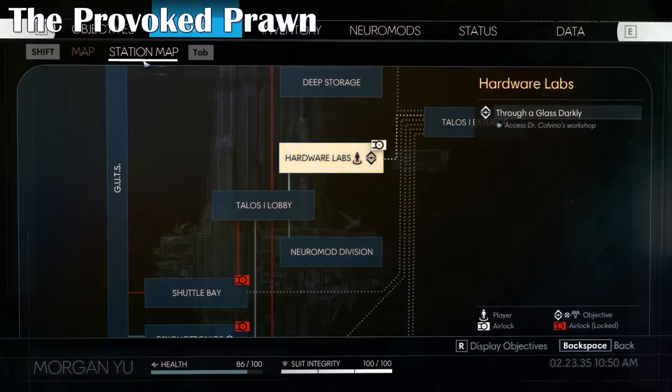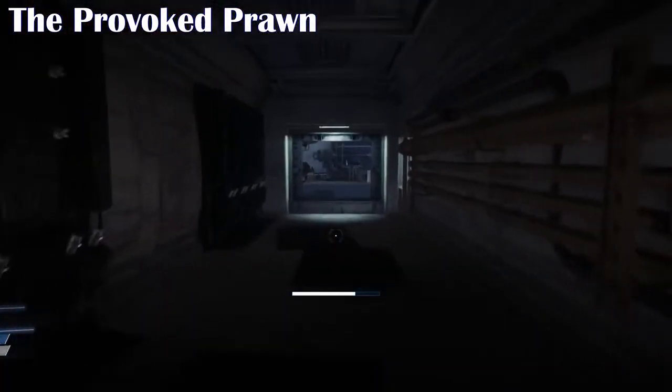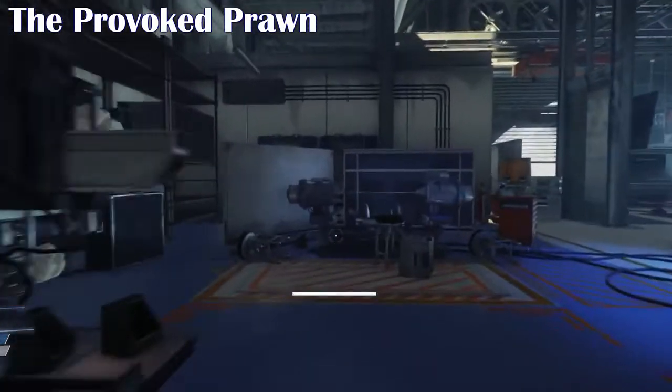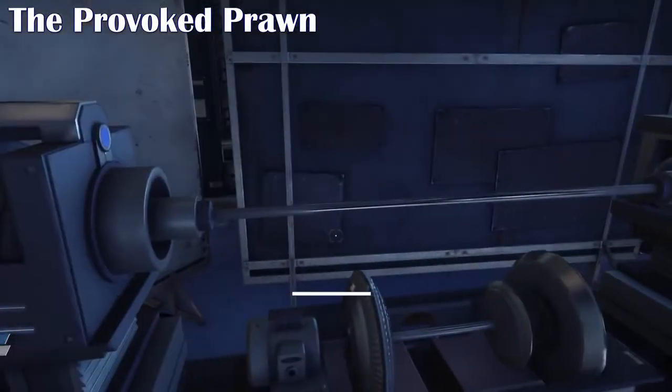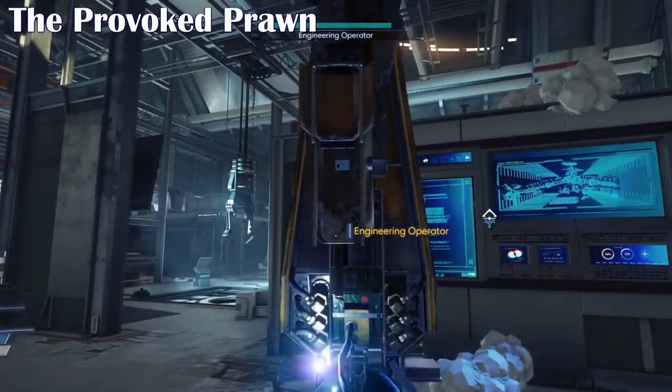This was a tricky one I found a problem with, because most key cards are either stored on the body or in their inventory. But you have to access the hardware lab's workshop, and you can either do that through the main door or by using one of your abilities to move boxes out of the way and go through that access vent.